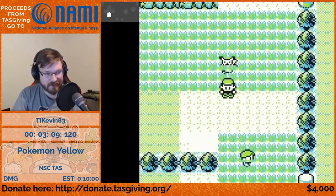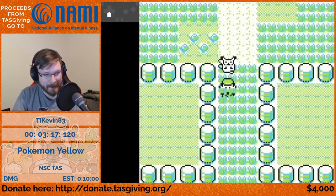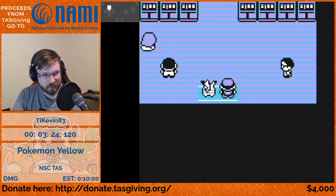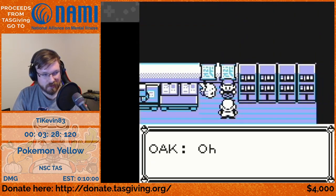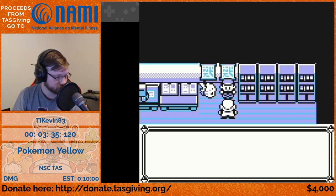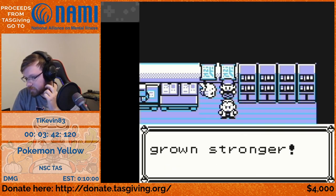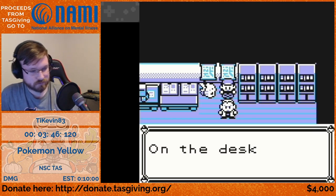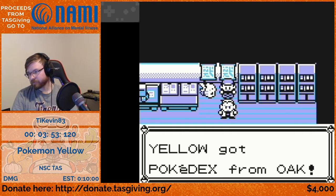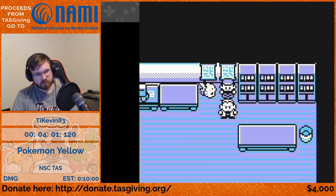You'll see us taking the right side of the grass, showing off that we can avoid getting any encounters without ever having to worry. We have to go talk behind Oak so that Pikachu is out of the way when Gary comes up to Oak.